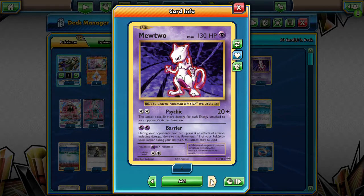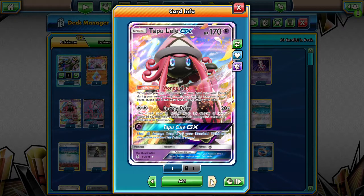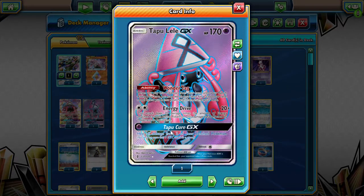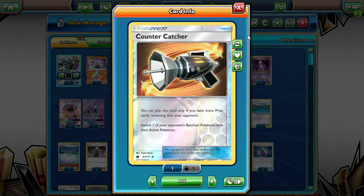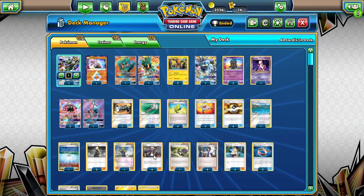Psychic is not a bad attack, attacks for DCE just like a bunch of other things. Then Tapu Lele — you'd be surprised how many times Energy Drive is the best attack on the board. We play three of these because we have them, but also because it helps the deck set up quicker in the long run. We may not use them right away — they're really just to get out the supporters.